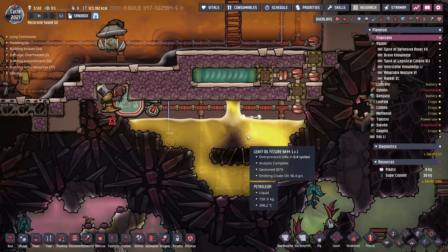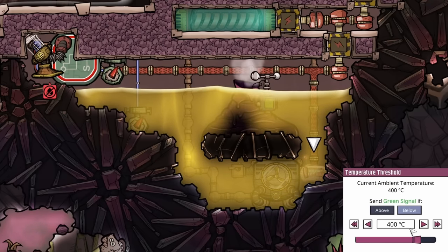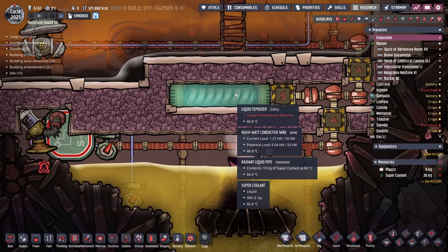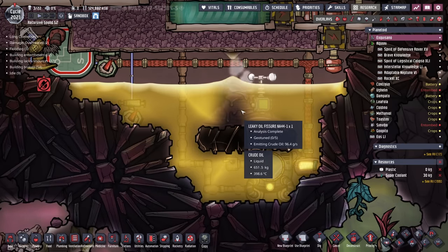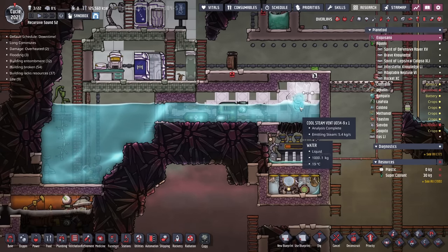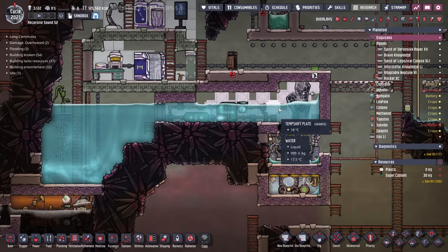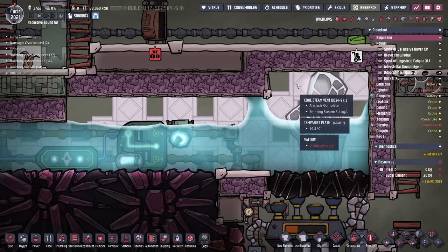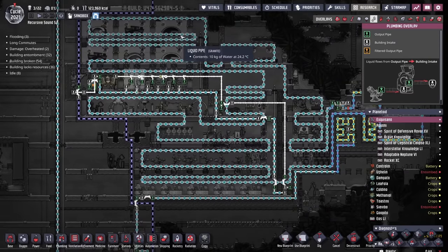What's more impressive is a system I have not even seen before — the petroleum boiler from the leaky oil fissure. All of this petroleum is sitting at 400 degrees. A thermo sensor says if it ever gets below 400 degrees, turn this thermium thermo aqua tuner on. It's going to dump its chill into a liquid pipe path filled with super coolant and generate all the heat needed to keep petroleum being generated from the leaky oil fissure. When it gets high enough, it gets pumped out by a thermium liquid pump. We also have a cool steam vent on the left side of the map being tamed by a thermo aqua tuner — all this water is sitting at around 17.5 degrees. As soon as steam erupts from the cool steam vent, the temperature shift plates grab all that heat and it condenses right into water, which is then used to keep the entire base at a constant temperature.